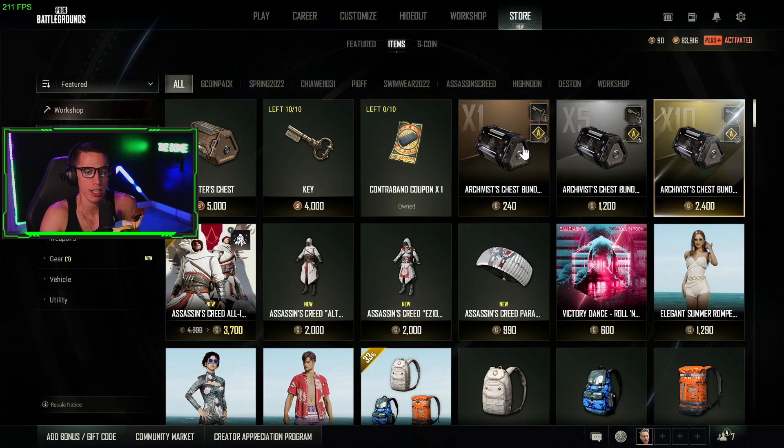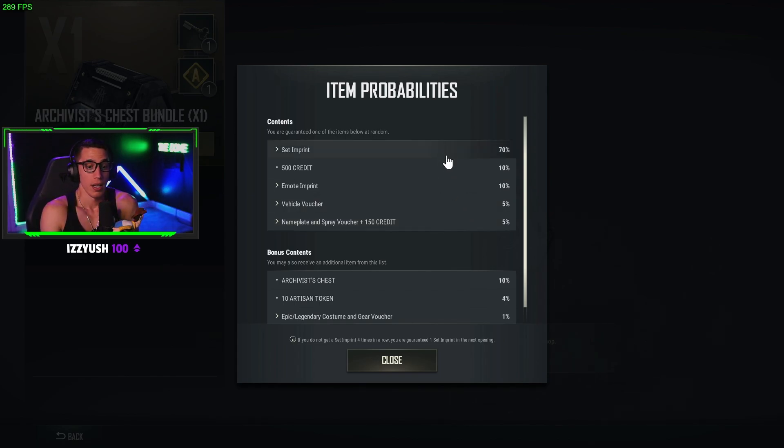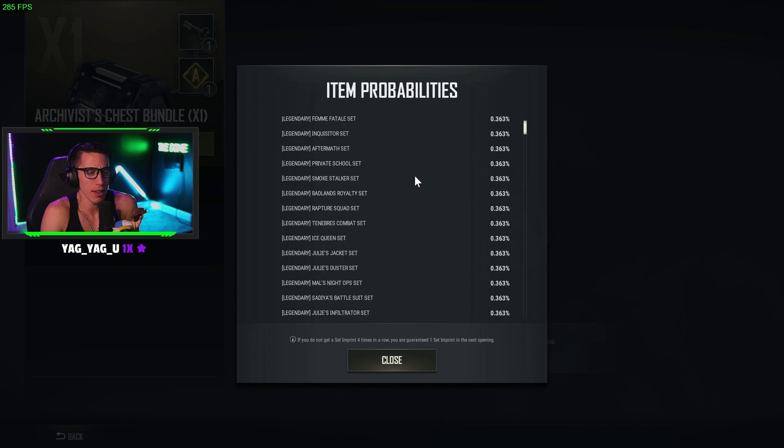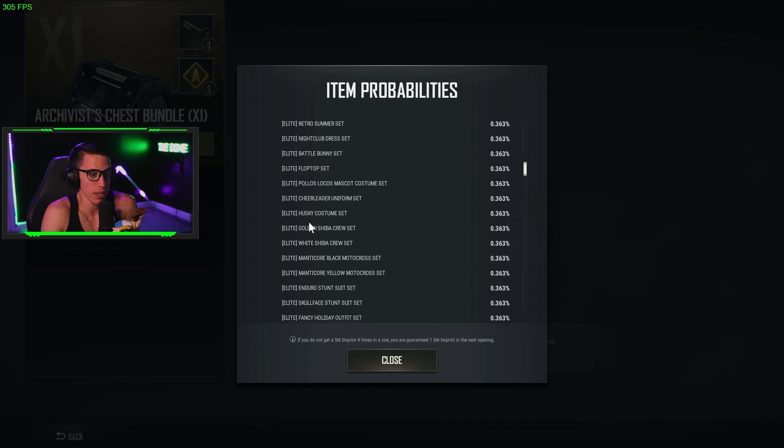Now let's check the Archivist Chest and see if it's different. This one has a higher percent chance of getting Set Imprints rather than individual items, which is good. The items in here also look better.